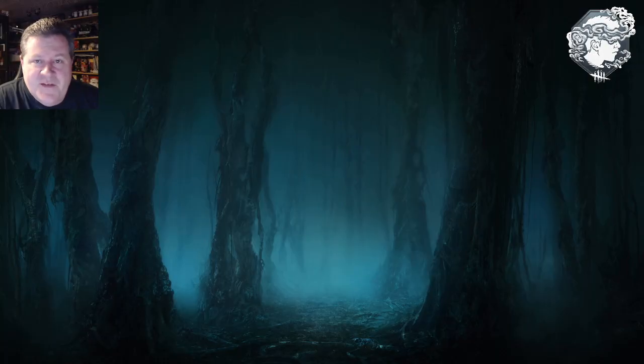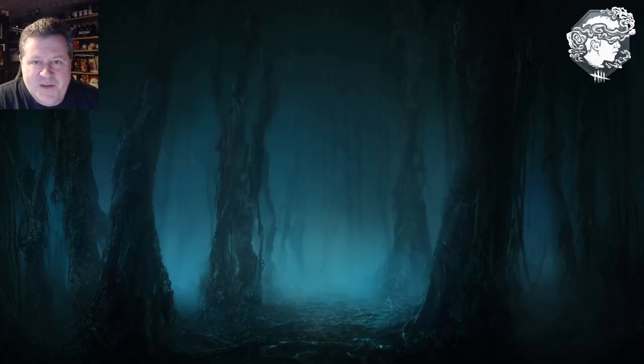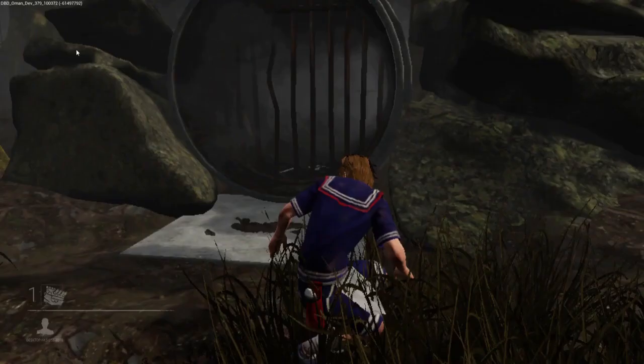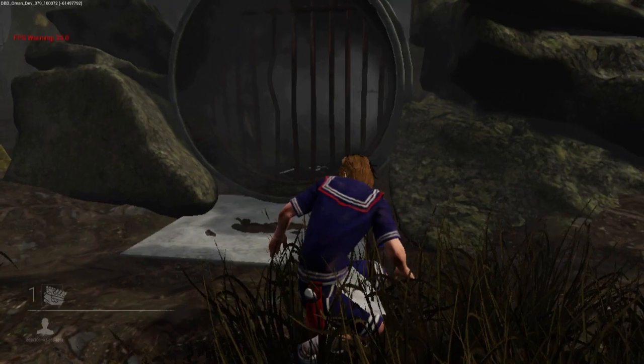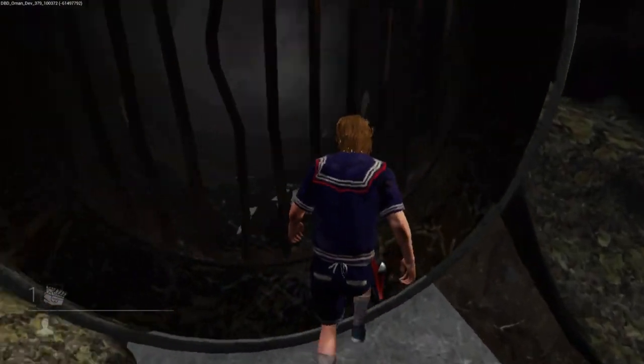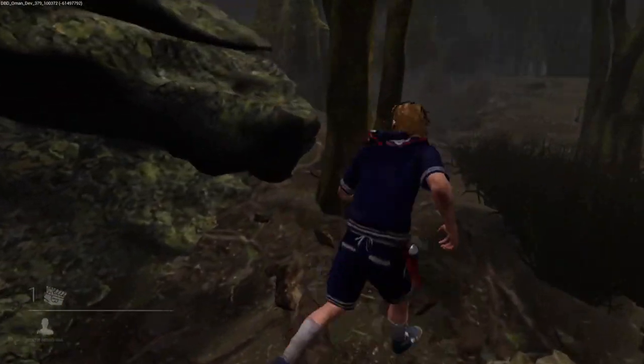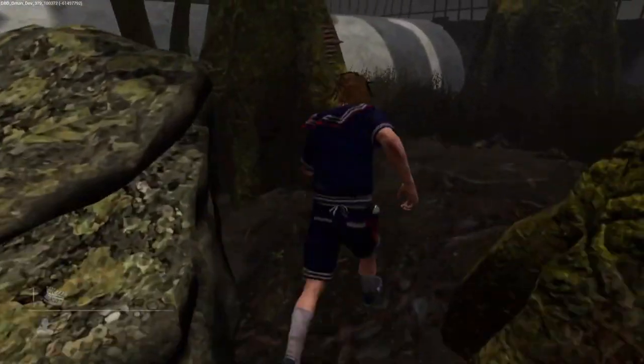Next I'm going to take you to the infamous sewer that everybody said was confirmation that Pennywise is coming to Dead by Daylight. Remember, this sewer asset was created in 2016. Stabby said this is the Dead Lake map, but I thought we had a leak for Dead Lake before and it wound up being Grim Pantry — but he said this is Dead Lake. Here we go, let's check out the sewer. This is Steve exploring the sewer — this goes back to 2016 when they were working on this. Abby told me this map is called the Dead Lake.